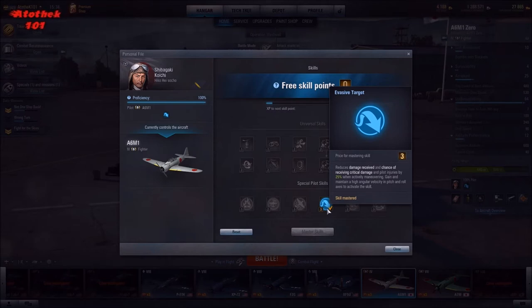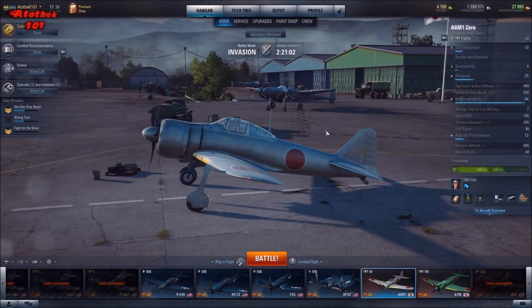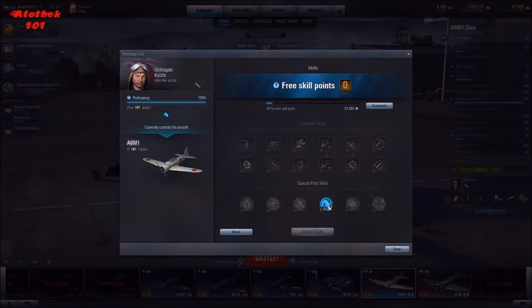It mitigates the initial damage you take. If you're turning in a predictable path, the plane above follows that path and still hits you — you receive 25% less damage, but you still receive damage. So as soon as you get hit, break away immediately. The 25% reduction helps a lot against boom-and-zoom fighters, which is why I rate it really highly as a perk.